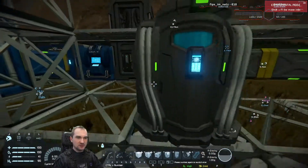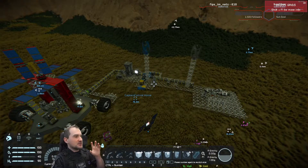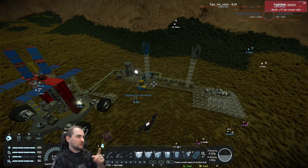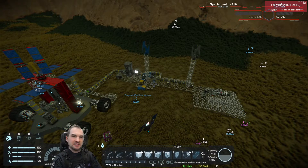A few words about what happens when you log off: your character will stay in place just where you left him, and after some time he will lose energy, or maybe oxygen if you're in space, and he will die. After he dies, you need to respawn in the game again.